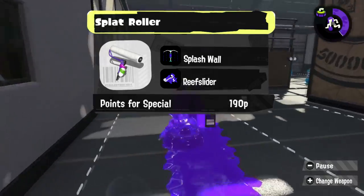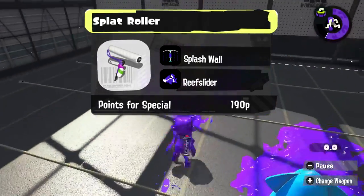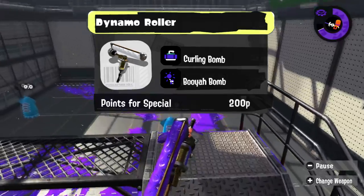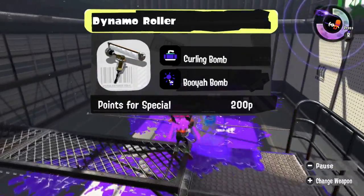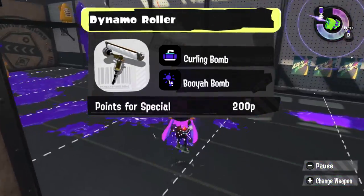When it comes to the Splat Roller, you can't tell me that you wouldn't have fun using the Reef Slider on this. You can reach, and if you can't, you can run away and use the wall. The Kensa Dynamo Roller in Splatoon 2 really worked well with Booyah Bomb, so I think it could keep it. On top of that, we can give this one Curling Bomb just so it can escape easy peasy.